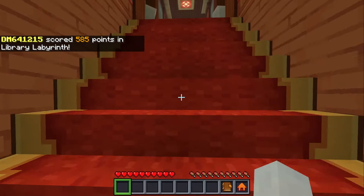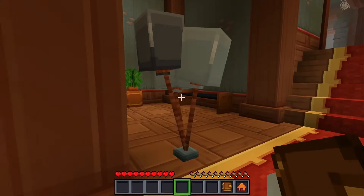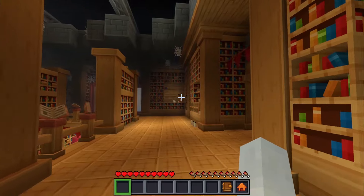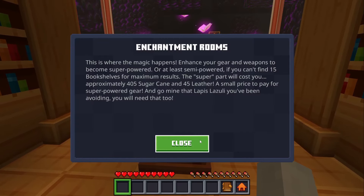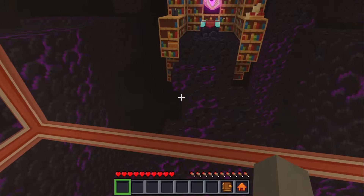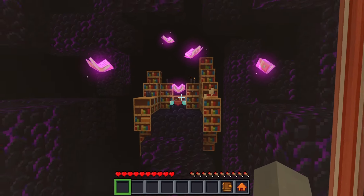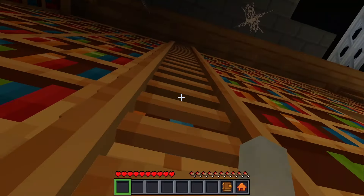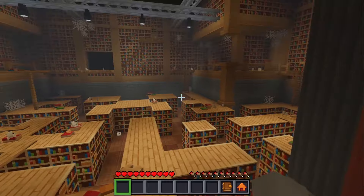Oh man, I nailed it! Got an eye of ender and a goat sticker. You guys probably know how enchantments work — you surround an enchantment table with bookshelves, put some lapis in, and you can enchant your weapons to give them good enchantments. Hey, there's the maze!